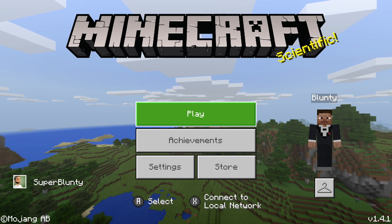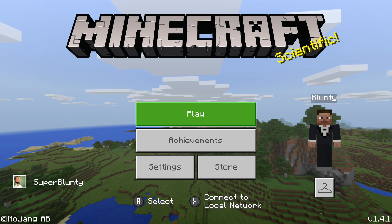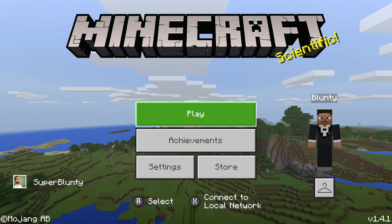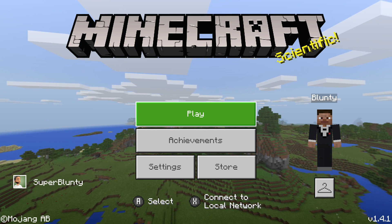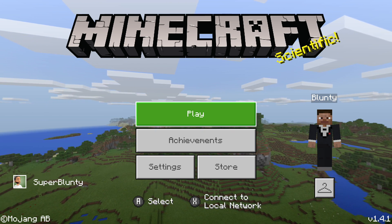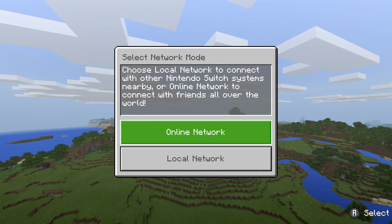The next step is loading up the world on your host device — in my case, the Nintendo Switch. Here's the first gotcha: do not try to hit that 'Connect to Local Network' option down there. As obvious as it seems, what this option actually does is disconnect your Microsoft account and set it up for local play only with other Nintendo Switch consoles. I'm sure that'll be handy for some of you, but that's not what we're trying to do here.